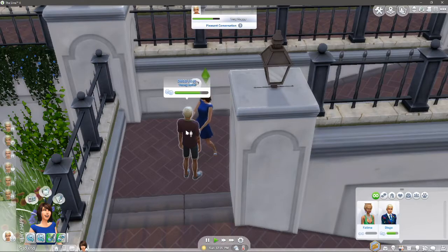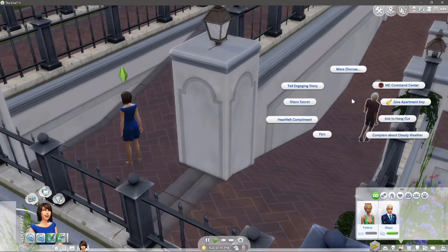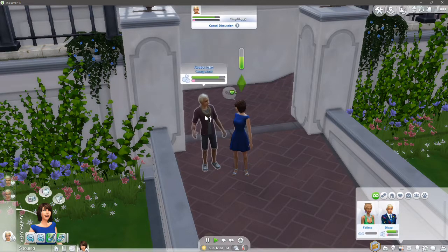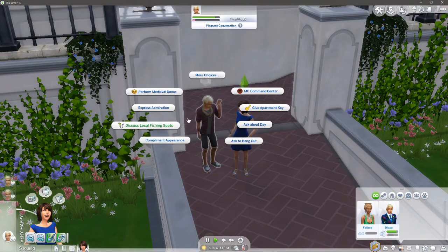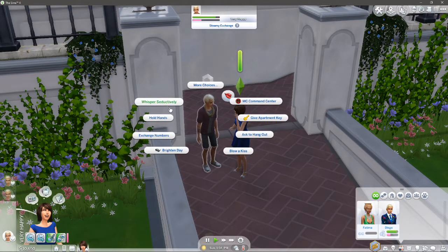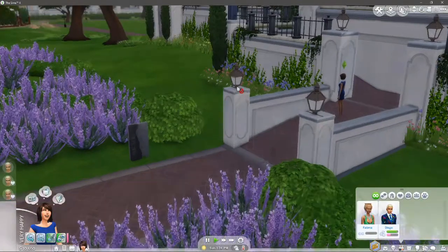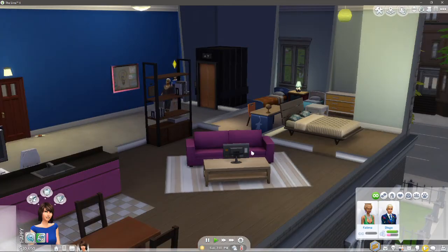We could get impregnated on the very first episode! Come back here - compliment appearance, have a compliment. Blurt a little bit, confess attraction - that one doesn't tend to work very often. Her romance is starting to go up a little bit. Blur again, hold hands, whisper seductively. Is he going home? Yes he has - come on Diego, come and see my lovely house.